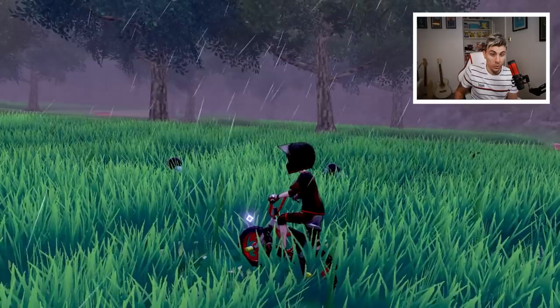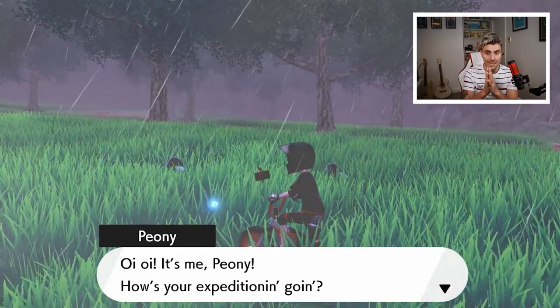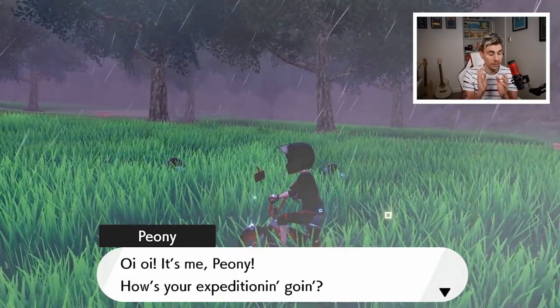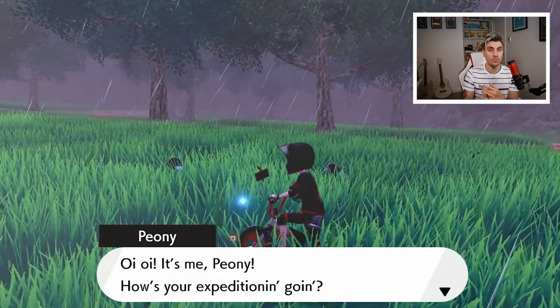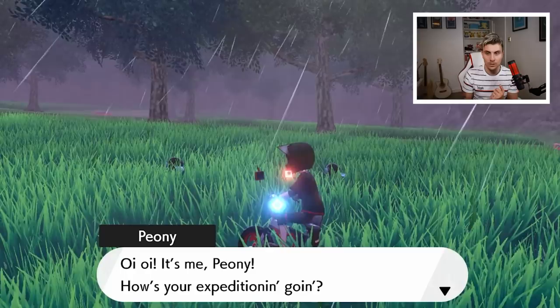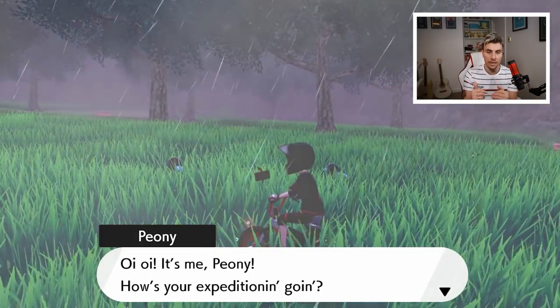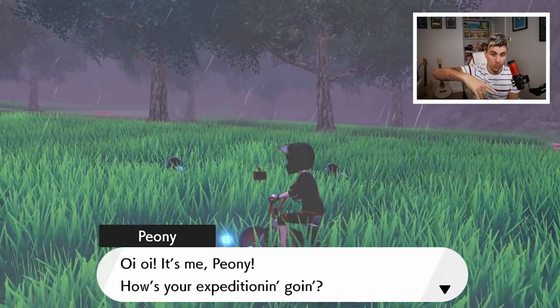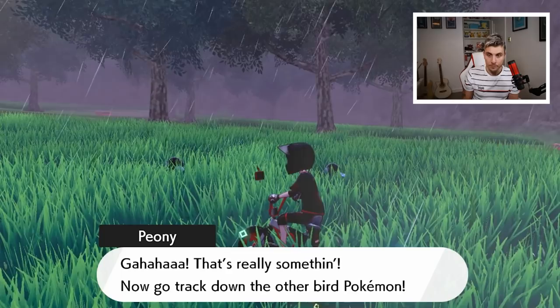Before we move on to Moltres, here's a recap of my tips: fly to the meetup point and scout around the Wild Area. If you can see Zapdos, chase it down on your bike with all three upgrades. Be aware of spawning Pokémon that will slow you down. If Zapdos isn't there when you first fly in, walk out into the Wild Area then fly back to the meetup point and recycle until it appears. It stays in the top area of the Wild Area on a set lap route.